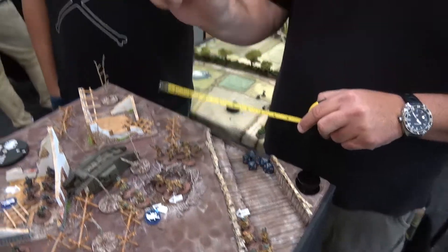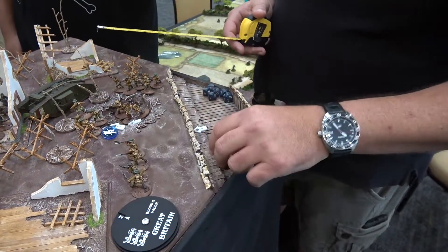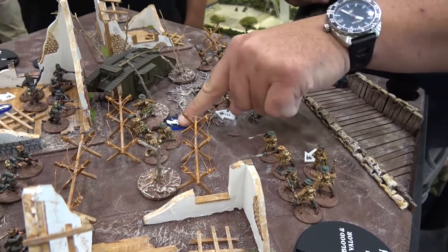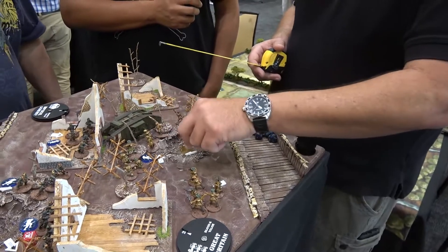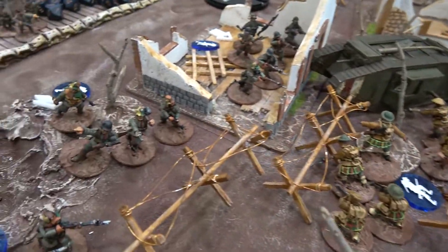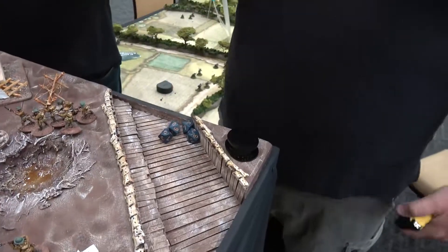The units move on the Grand Maneuver but they haven't actually activated yet — they've moved but not activated, so they don't lose their run tokens. The commander also gets the Grand Maneuver move himself, leading from the front. Now I have one command point left — I'm going to give it to the Scots and tell them to charge those guys. First thing I need to do is try to cross this wire. If I fail, they're stuck and the charge fails.